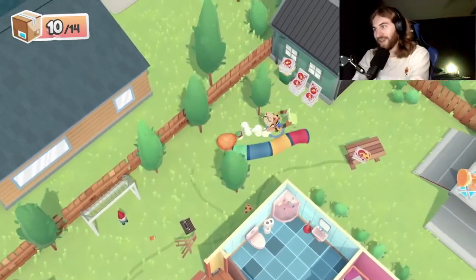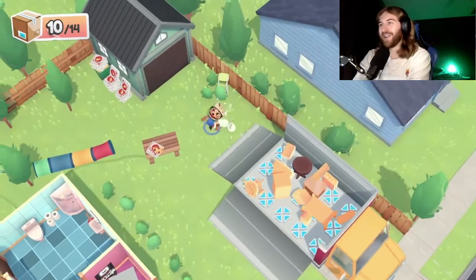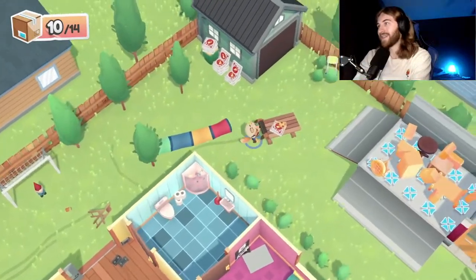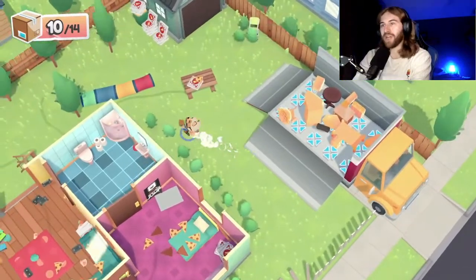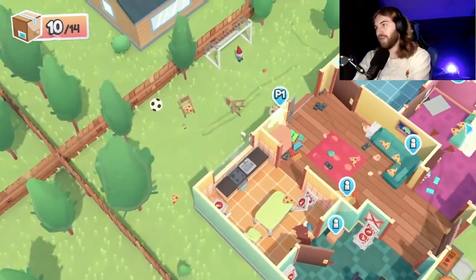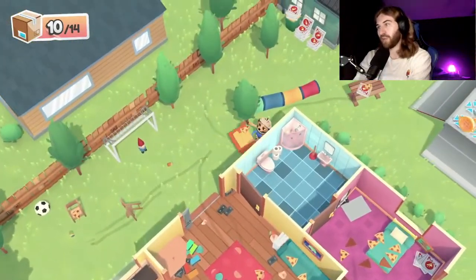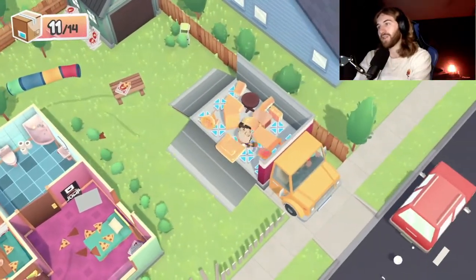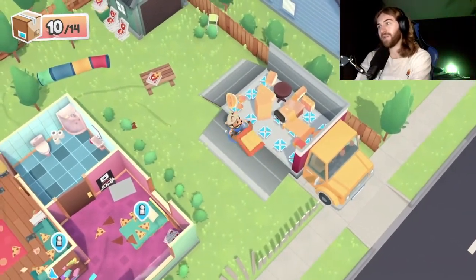I'm not sure if this chair counts or not — does this chair count for something? Let's find out. That chair doesn't even count — what the heck! What about this thing? We're not gonna get our gold medal. What do we have left? If you press Y it'll tell you what you need to throw in there — I just learned that! Press Y to know what you're supposed to pack so you don't bring the wrong thing.